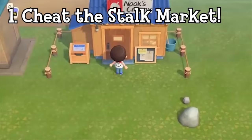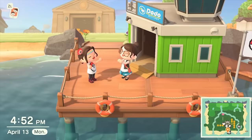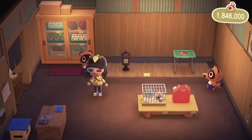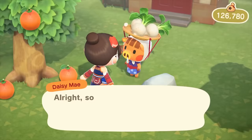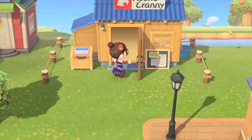Usually Timmy and Tommy's turnip prices are randomized every day, and randomized even further if you use the time manipulation mechanic, making it impossible to use that to your advantage. However, there is one way you can cheat the system by buying and selling turnips if you have a friend to help you out. When your friend's stock market is offering great prices on turnips, have them let you into their island and sell all of them. Next, change your Nintendo Switch's time to the previous Sunday between 5am and 12pm — this is when Daisy Mae turns up on your island — and purchase as many turnips as you can. Then go back to your friend's island where you can make a huge profit, and repeat as many times as you'd like.